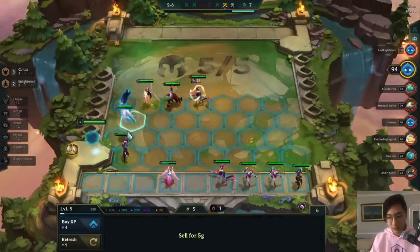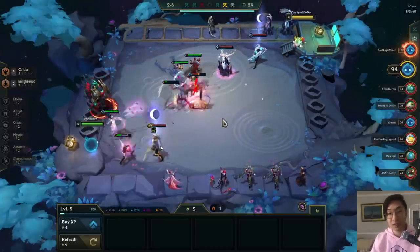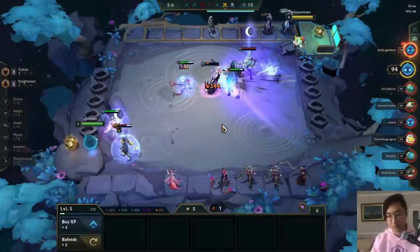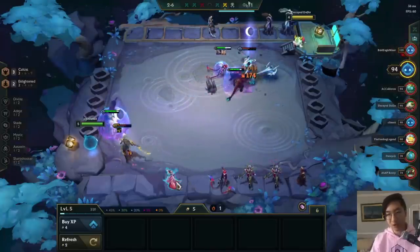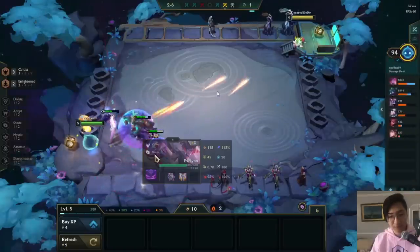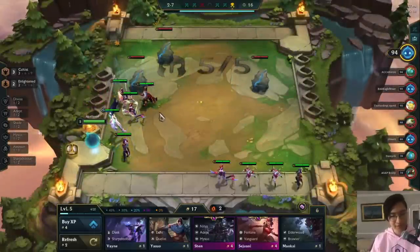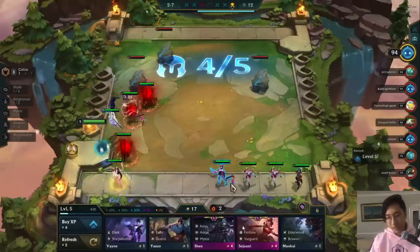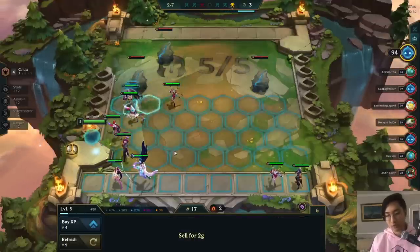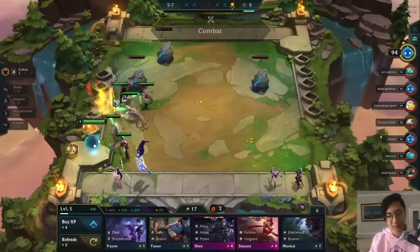Going into this next fight, this guy's really strong — he's got three two-star Moonlights, which means his Diana gets to go to three-star because Moonlights upgrade their lowest-star unit, and whoever has an item gets priority. Diana got to level three, which is rough. But we actually won — I didn't expect that at all. Looking at the shop we have Shen and Sejuani, but I'm going to keep all the Cultists in because six Cultists is one of the stronger mid-game compositions.